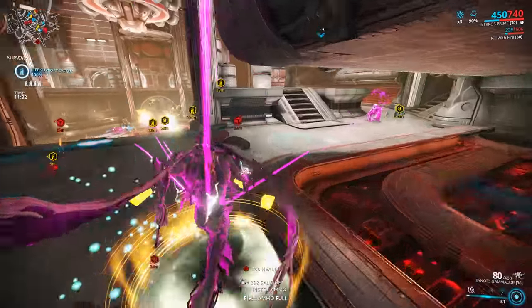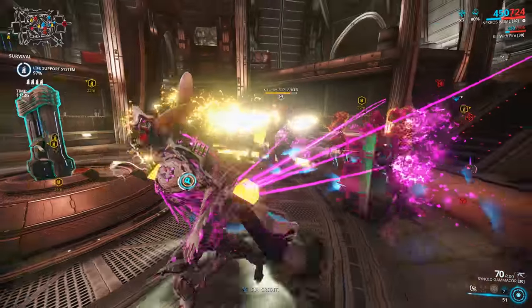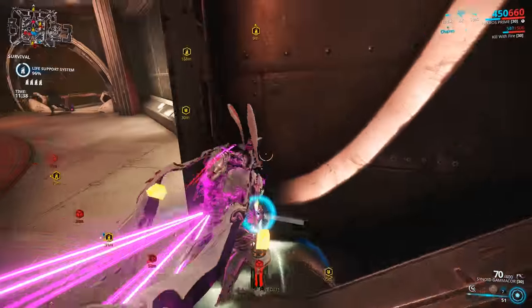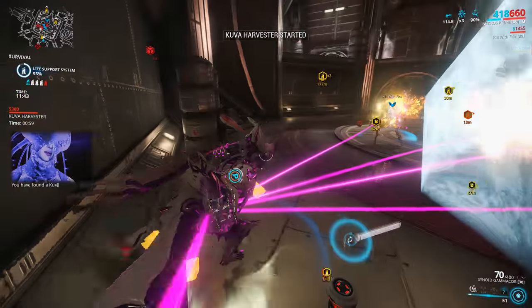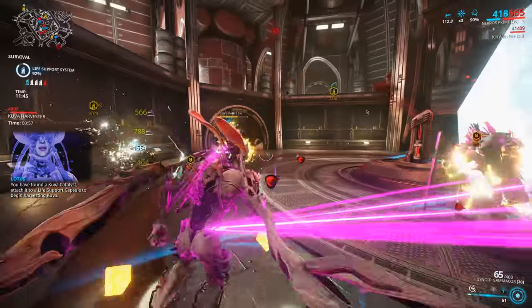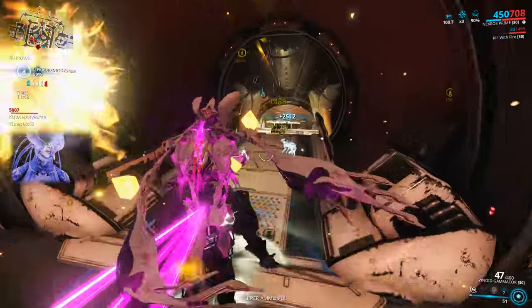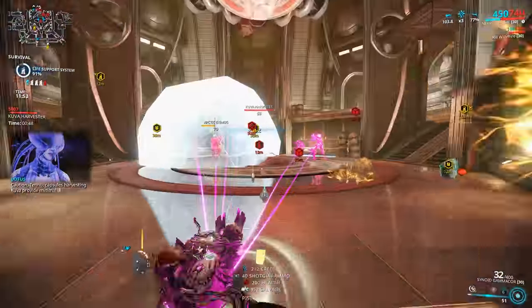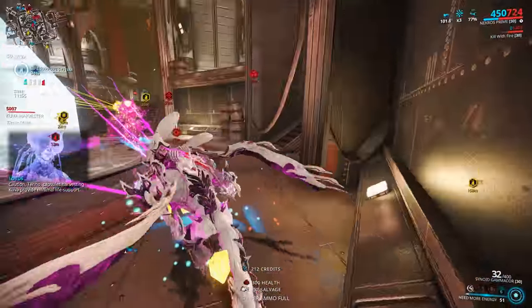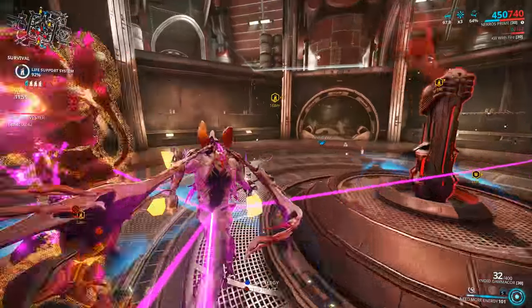The most important thing to remember about this build is that it is for farming Kuva on the endless Kuva mission tileset. Range isn't a big requirement because of the small rooms and corridors on the Kuva Fortress tileset. If you want more range, just stick it on — you will still have 25 meters of Desecrate with this build, which is fine because you will be cleaning up the room the Kuva extractor is in and you won't be leaving it, since you don't want it to get destroyed.